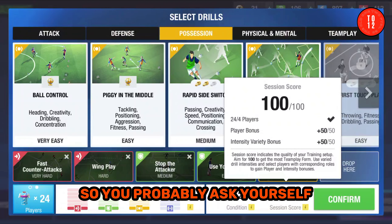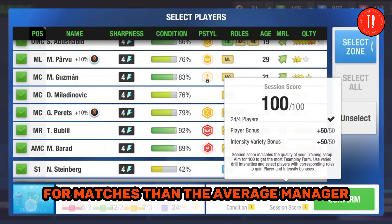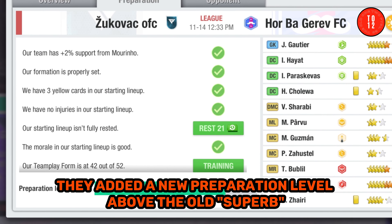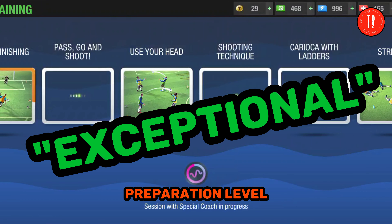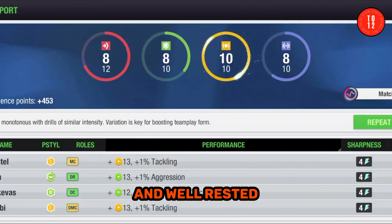You probably ask yourself: how can I use the new system to be much more ready for matches than the average manager? Apparently they added a new preparation level above the old Superb. They call it Exceptional Preparation Level, which can only be achieved when your players are trained and well rested.